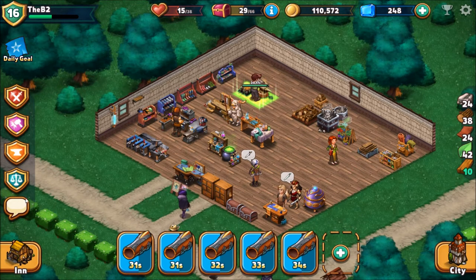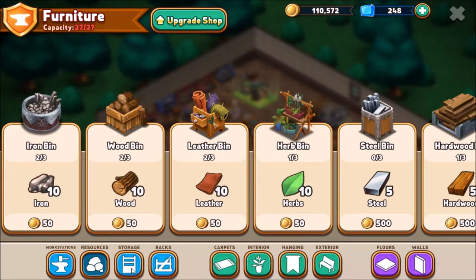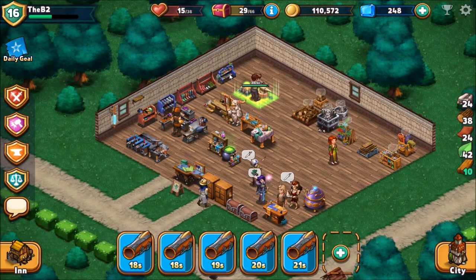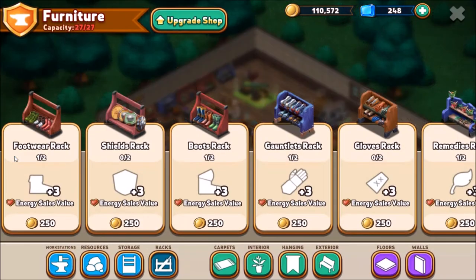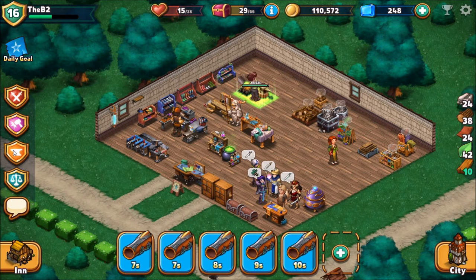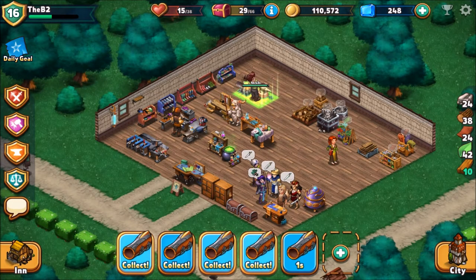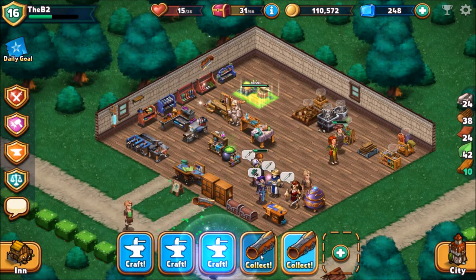Another thing I've been doing is getting storage racks on the side here. If you go to racks you can get plus three on energy sales value of those items. Let me find one we need — footwear, a shields rack. I don't believe we have a shields rack, so let's buy one. But we're at shop maximum capacity, which is another reason we have to upgrade — we want the extra hearts from those racks.